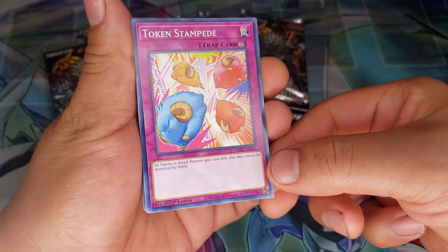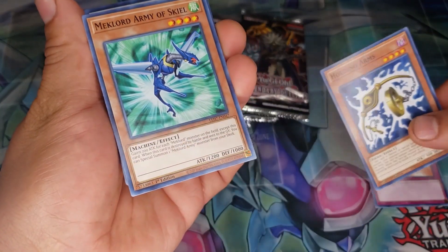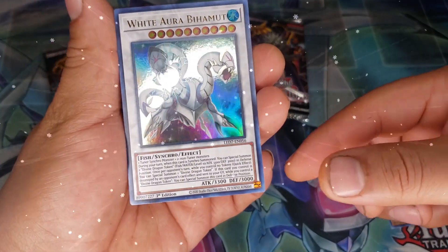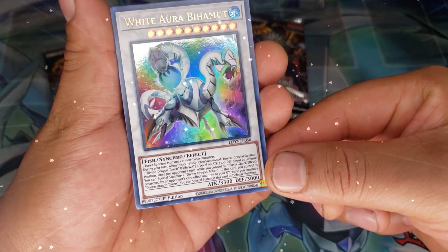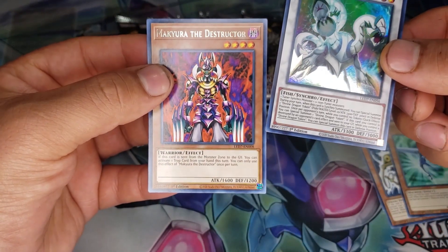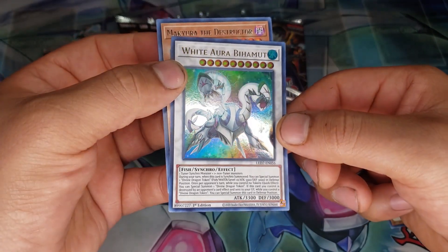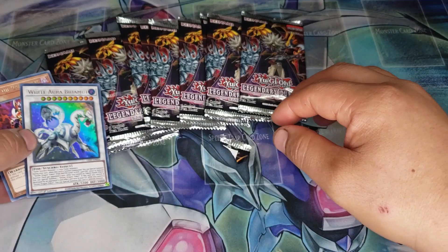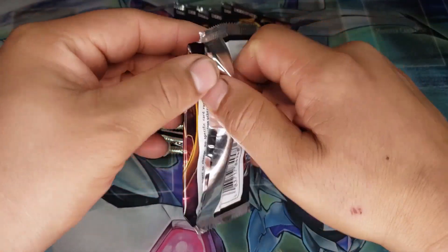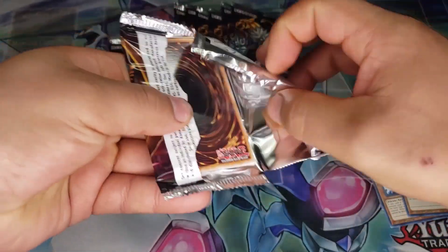Alright, let's get going. We got Token Stampede, Holding Arms, Mech Lord Army of Skill, White Aura Whale, and Macura the Destructor. Pretty cool — really good first pull. Let's put those right there and get going with the next pack.